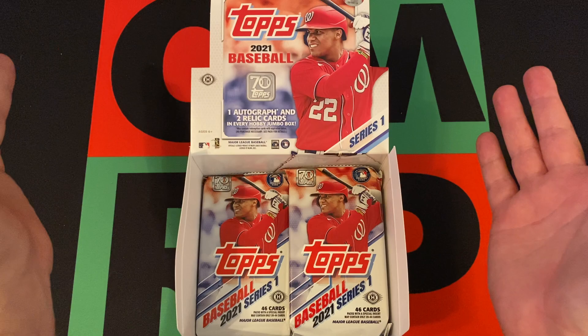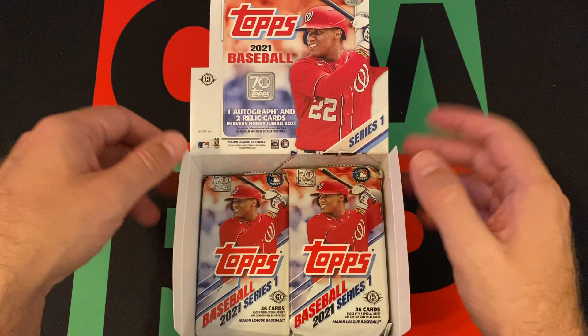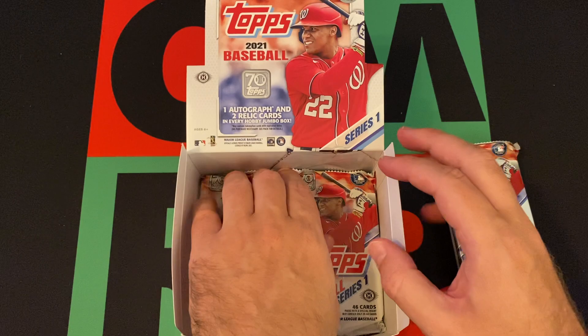I've got a bunch of stuff listed on eBay. Go check it out if it's something you might be interested in. Head over there, check them out, make some offers — I'm willing to deal. All right, so today we're going to do three more Jumbo Packs.